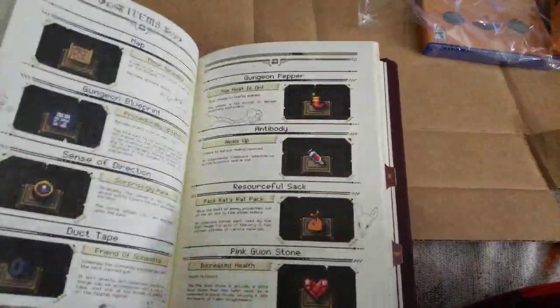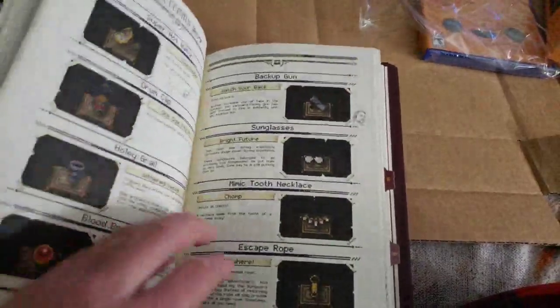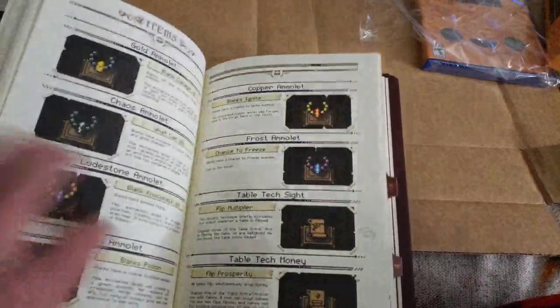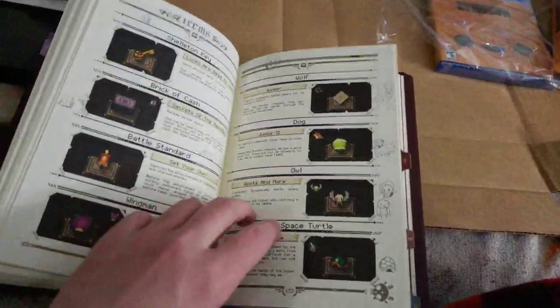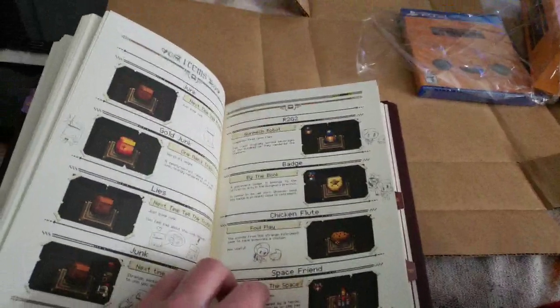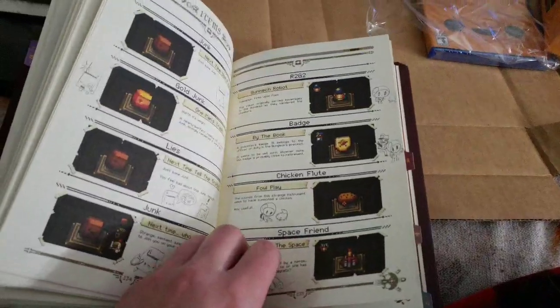There's all the boots. Some active items. The squand stones. What is this guy again? The nanomachines — some Metal Gear reference. And there's the table tech things. Gold junk — I've never seen gold junk drop. And where's junkin'? Oh, junk lies junk. Oh, that's junkin'.